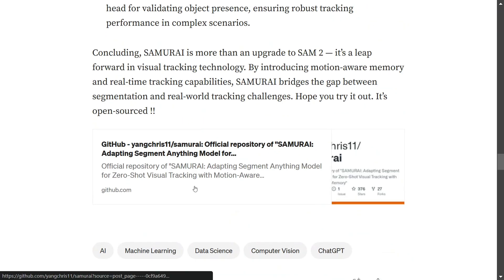The model is completely open source and available on GitHub — just search for Samurai. The GitHub repo is available for use as-is, and the readme looks quite easy to follow, so you can get started with Samurai straight away. I hope you try it out for object tracking and let us know how it compares with SAM2. Thank you so much.